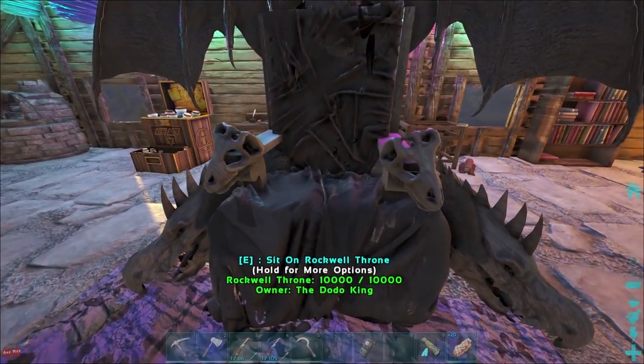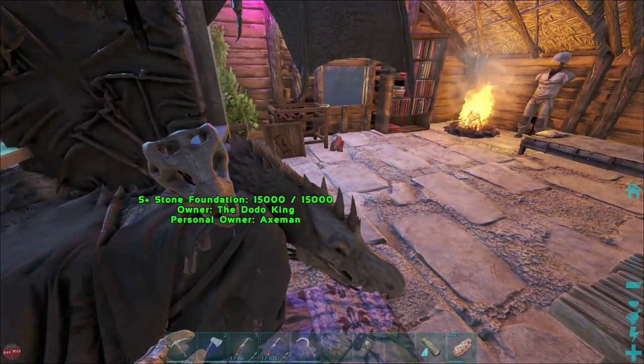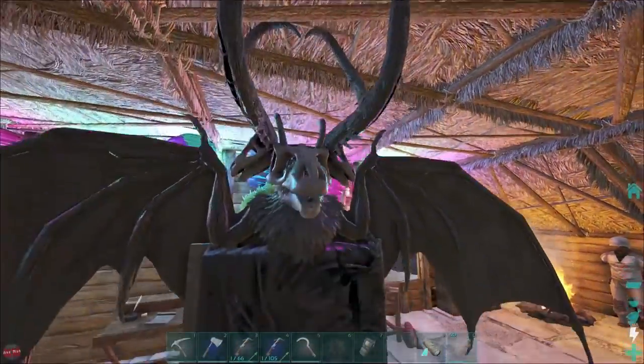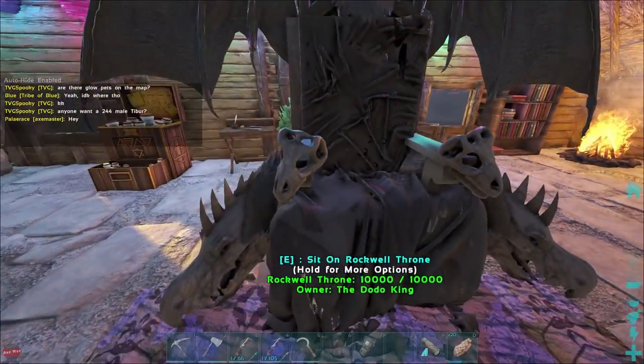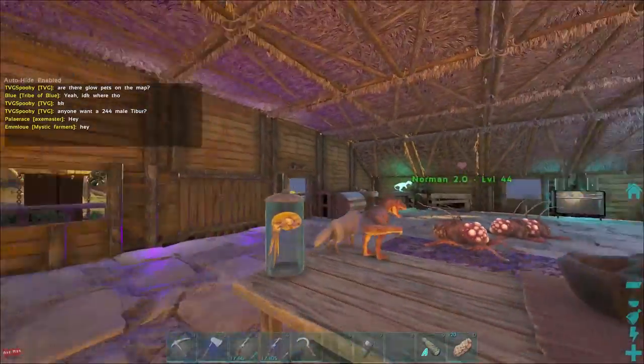It's called the Rockwell Throne. We've got T-Rex skulls, Dota Wyvern, silvery things, horns and wings and bones — it looks freaking amazing. So we've ditched the old throne, we've now upgraded, we're legit a boss now.